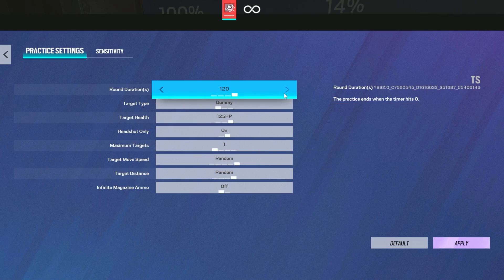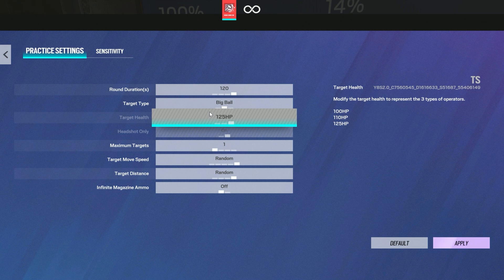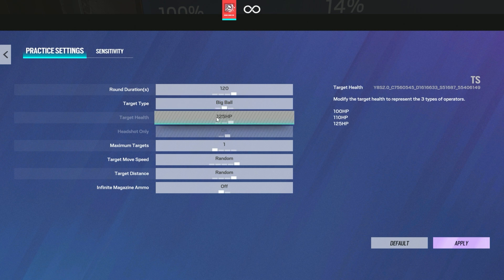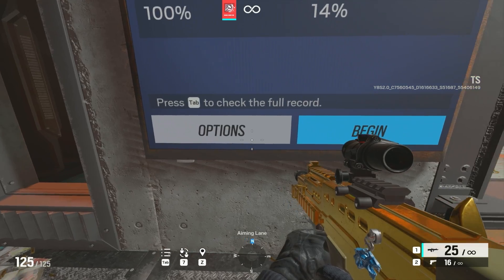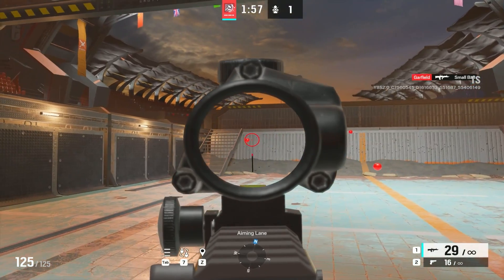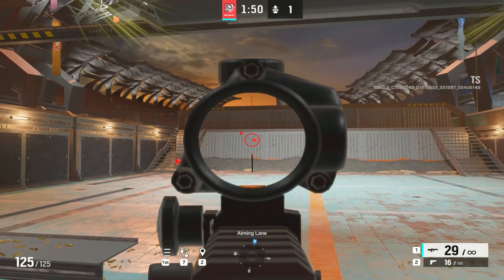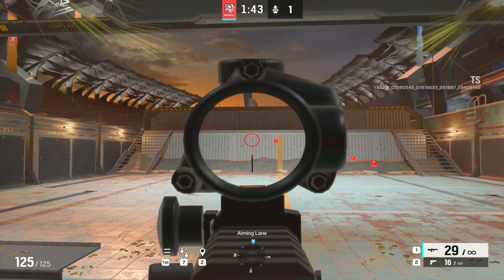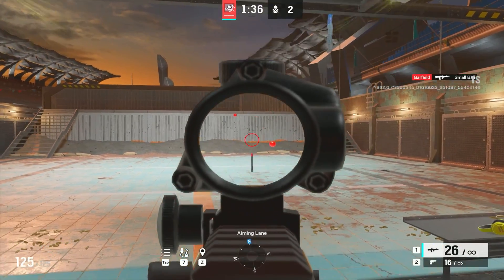Last but not least, I would suggest putting it on 120, put it on big ball — actually go to small ball, put maximum targets to four, put it on random, and try honestly everything that you just learned or just practiced. So for example, you can do the one taps, you can try tracking — doing this while you're learning to track will also be helpful. It can also tell you if you need to readjust your sensitivity: if you're going too fast on the ball, your sensitivity is too fast; if you're going too slow and you're behind the ball, your sensitivity is too slow. So keep that in mind.